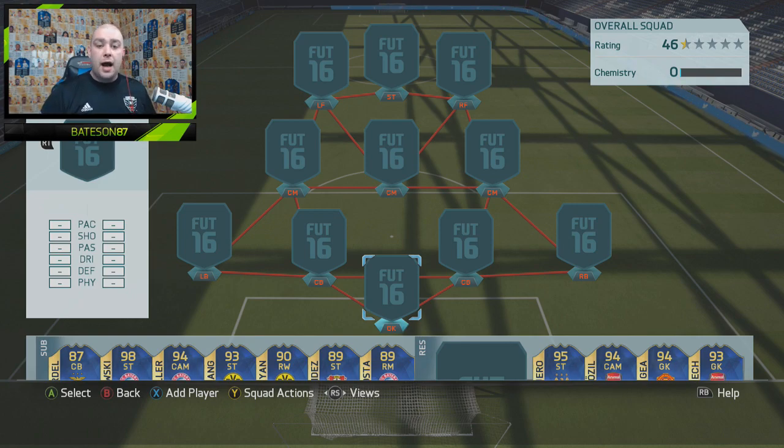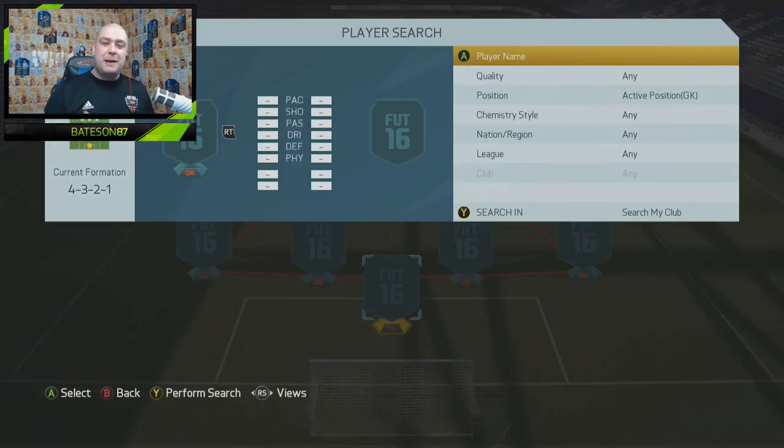Today we're doing a full Team of the Season squad builder as well. For creative squad builders go check out Futhead or Futwiz. If you want MS or PSN codes or game codes, go check out G2A.com — the link is down below. If you can hit 5,000 likes that would be absolutely awesome, and guys subscribe if you're not subscribed already.